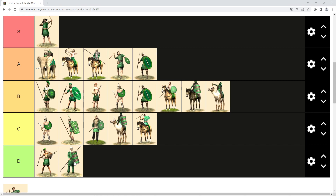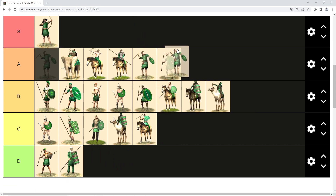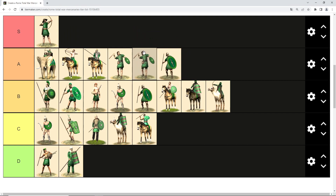Then we have Rhodian slingers. They have a similar image and similar stats to Balearic slingers. Balearic slingers get an experience bonus when recruited, which is why they rank higher in A tier, but Rhodian slingers are good as well and earn a place in A tier.